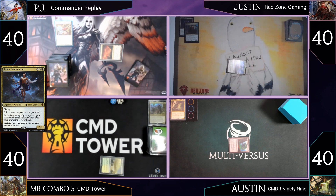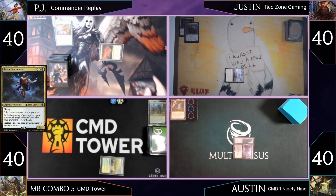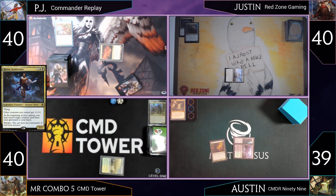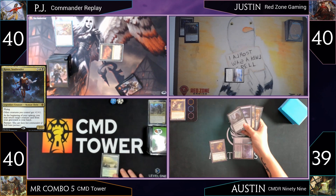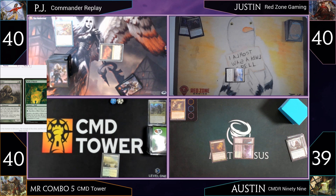Austin plays a Sandstep Citadel tapped. Mr. Combo has multiple turn-two plays and pays a life going down to 39 to hit his colors, then casts Mulch, revealing the top four cards: lands go to hand, and the rest — including Sol Ring, Beast Whisperer, and Marwyn — go to the graveyard. He's feeling okay and passes.